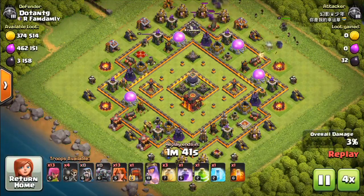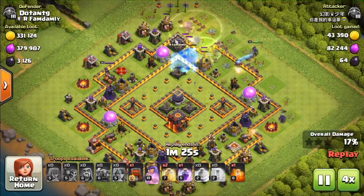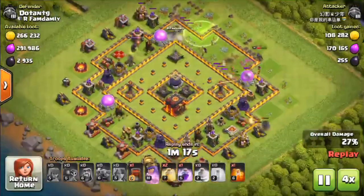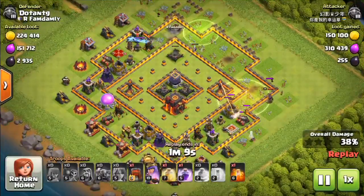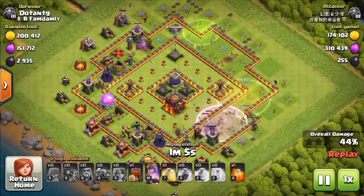Step 1 is choosing what type of base you want. This can be a farming base, hybrid base, anti 3-star base, anti 2-star base, and many many more. Today I will be building an anti 3-star base. This base is excellent for war when you are in high levels so that you don't get 3-starred.